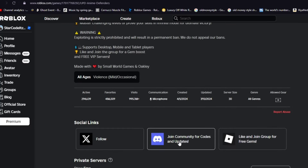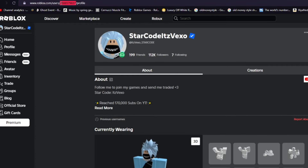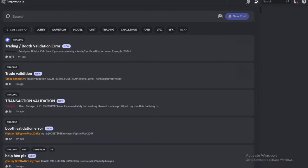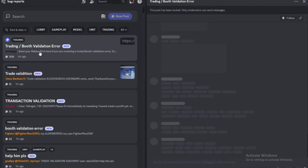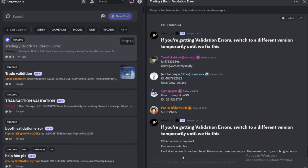So if you go to the Animated Fantasy game page, this is what you want to do. You want to join the Discord server. As soon as you join the Discord server, go to your Roblox profile and copy the numbers on your profile. Do you see the numbers at the top right there? I'm going to go ahead and copy the numbers like that. Now what you want to do is go all the way down and find bug reports. If you go to bug reports, it will say 'trading slash booth validation error — send your Roblox ID here if you are experiencing this error.' So go ahead and open that up and post your number there.